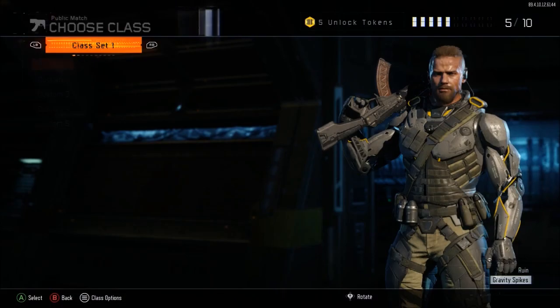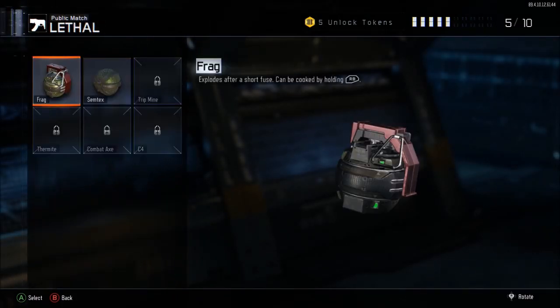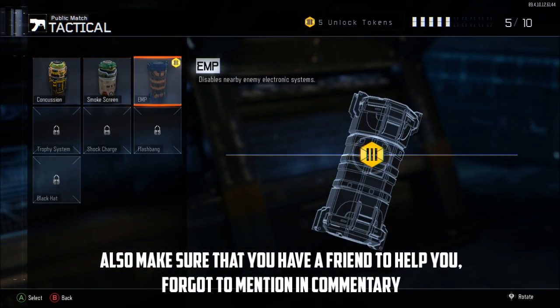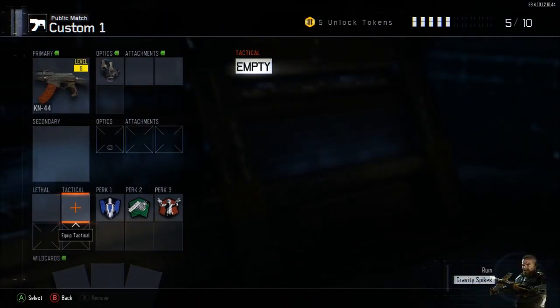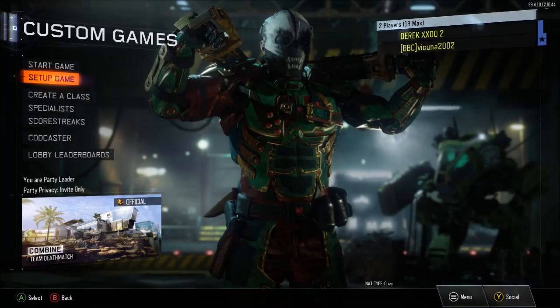Before we actually go on to the glitch itself, you need to make sure that the account that's going to be getting the Olympia has at least two unlocked tokens and has something to be unlocked in either lethal or tactical. For example, as you see here, I have the EMP ready to be unlocked. Make sure you have that either in lethal or tactical.